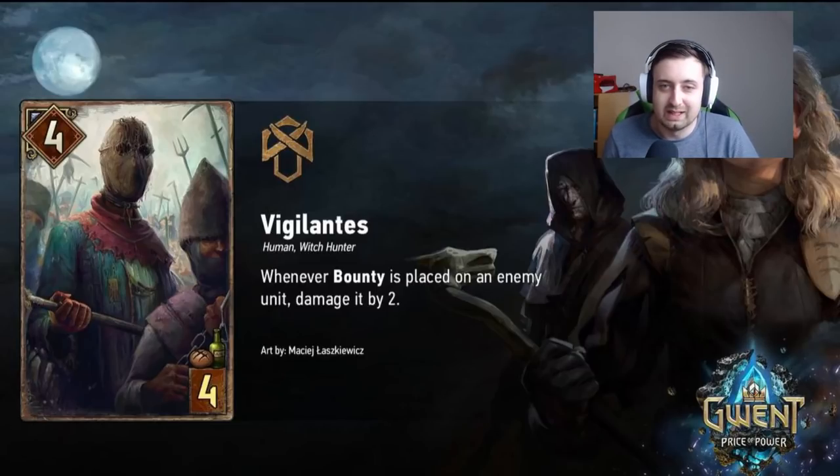First of all we got Vigilantis — 4 for 4, whenever a bounty is placed on a unit, damage it by two. I feel like this card is pretty solid. It plays as a 4 for 4 which is a rather low floor, but if you manage to get this guy to stick it can potentially be very powerful with a lot of the other bounty synergies. Generally though, he maybe needs a little bit higher floor to be played — like maybe you need to give him some armor to make sure he doesn't die as easily. But it is a 4-provision card after all, pretty easy to throw into your deck, and if he sticks, great.